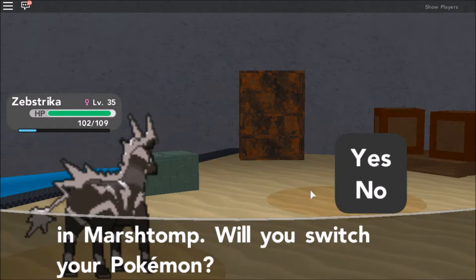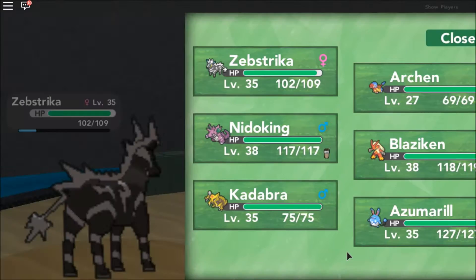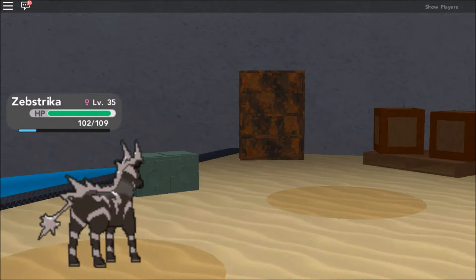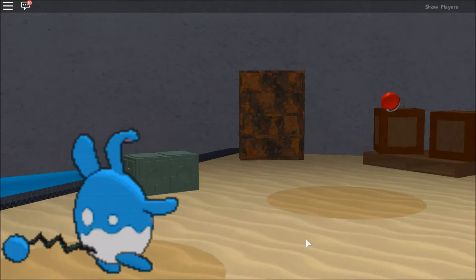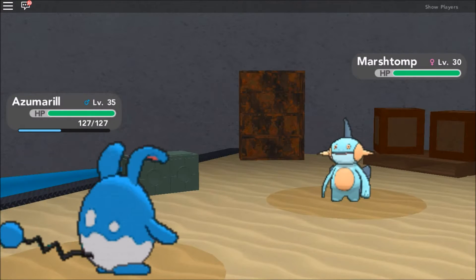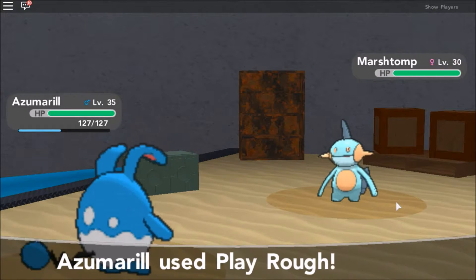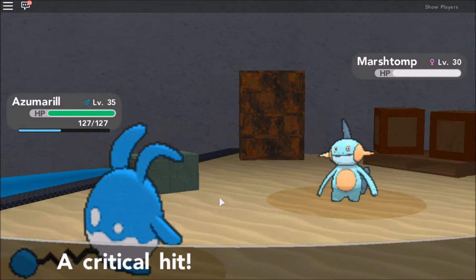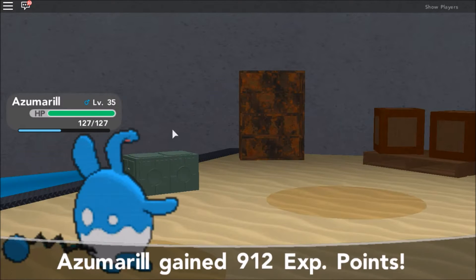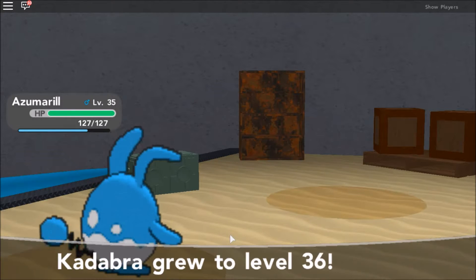Marshtomp! Electric won't affect it because it is water-ground, so let's go for Azumarill. Since it's a fairy type as well, we might be able to pull this off. It's faster than us — okay, that's fine. Azumarill can actually tank a couple of hits. It's a critical! Azumarill came in very handy — I'm proud of you, Azumarill.